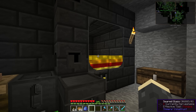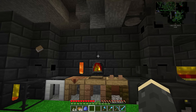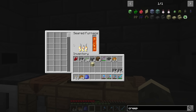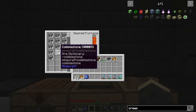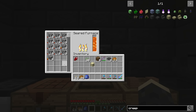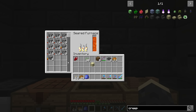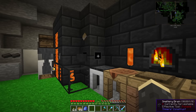This thing right here is new from Tinker's Construct — I guess it was added the same time as the Tinker tank. This is the seared furnace. It runs off of lava and you can build it pretty much as big as you want, and it smelts a ton of different things all at once. With all this cobblestone, I can throw that all in there and it's going to smelt a stack of 16 at a time, burning through all that cobblestone to make smooth stone in no time.